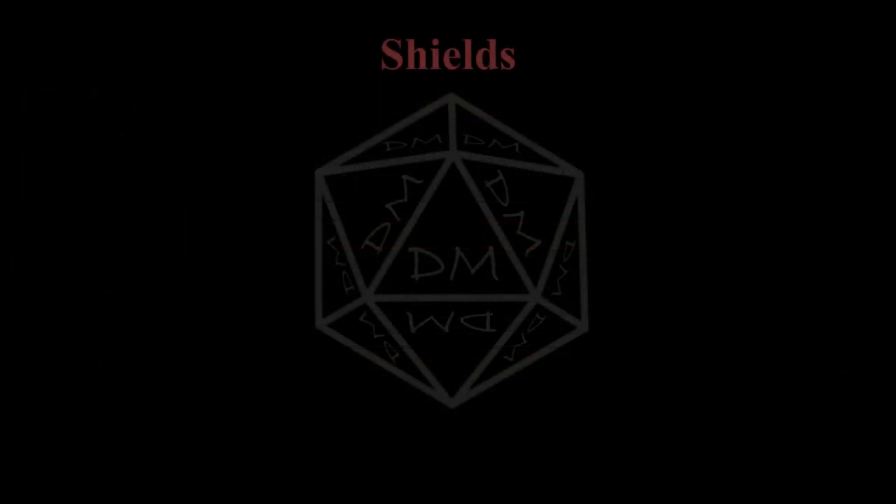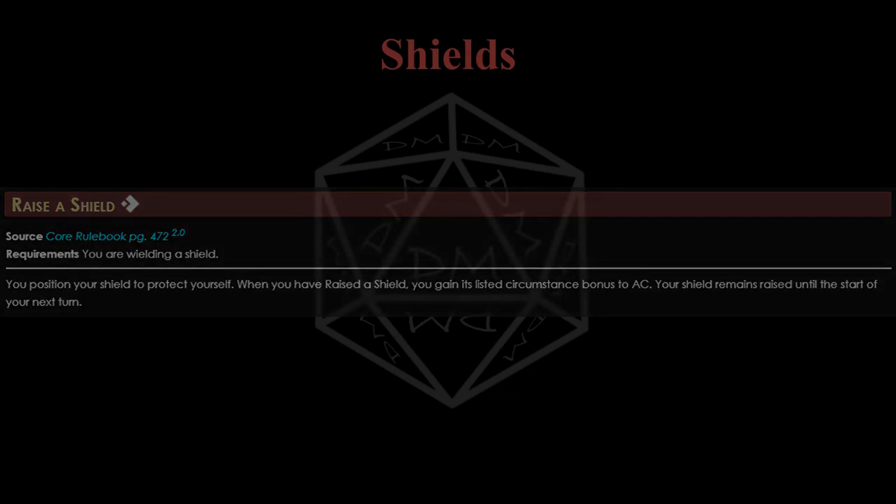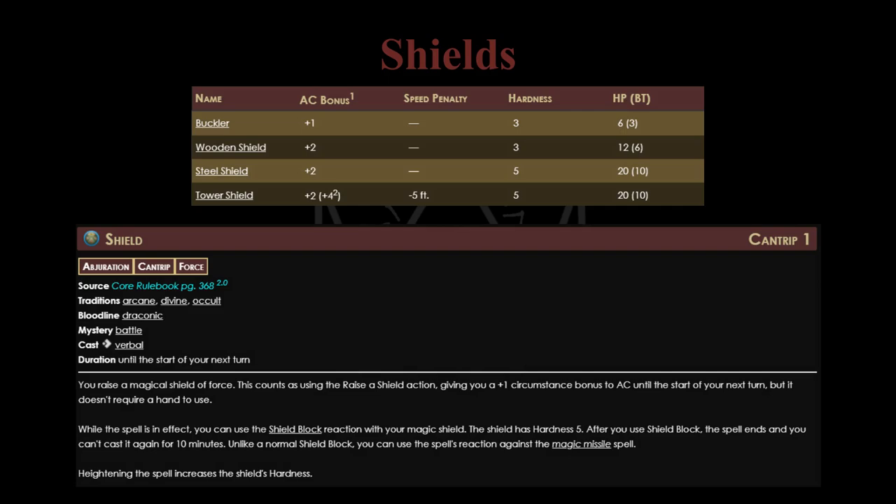Shields are a very interesting defensive mechanic because they're a decision in how you build your character, but also require active use to benefit from in an encounter. Whenever you spend an action to raise your shield, you gain plus 2 AC for the round - a huge defensive buff. Unlike other systems, shields don't require proficiency and can thus be used by any character. The cost is not having a free hand: a melee character can't use a two-handed weapon or dual wield, and a wizard, witch, bard, or cleric can't wield a staff and a shield while keeping a free hand for material components. Casters can instead use a buckler or the shield cantrip, which gives a smaller AC bonus and essentially breaks after one block.